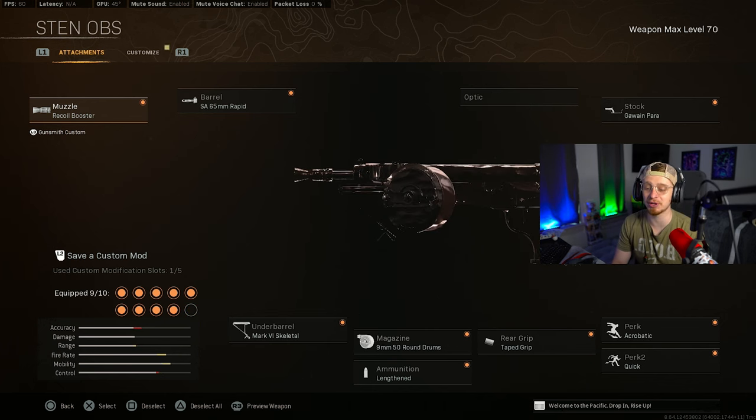For the Sten, which is a super good mobility and really fast fire rate SMG, this is the build I'm currently rocking. The Recall Booster and the Rapid Barrel give you the maximum fire rate. Pair it up with the 50-round mag, and everything else is strictly for mobility. It doesn't have much recoil, so you should have a lot of fun with this one.